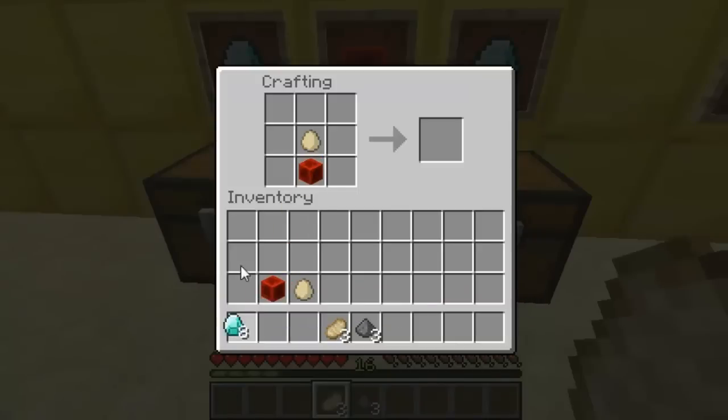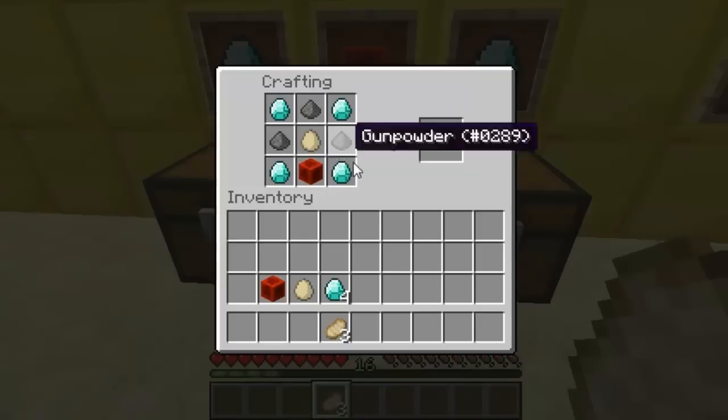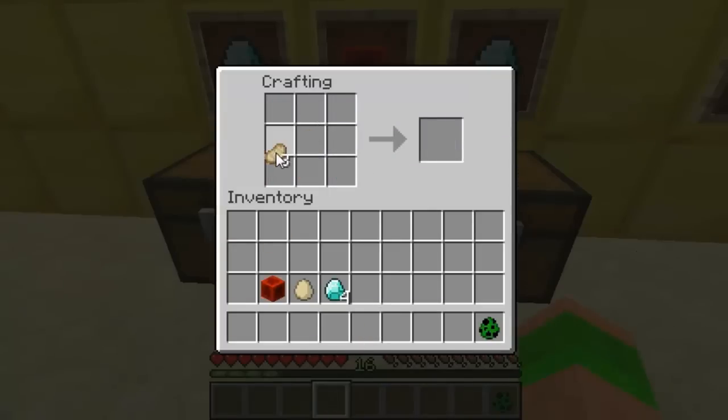So I'll just do a couple of examples here. Put your egg in the middle, your redstone at the bottom, then your 4 diamonds in the corners. Start off I'll do a creeper — that's 3 gunpowder — and you can see you've got the creeper egg. Then the same again for the pork.